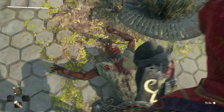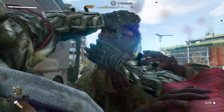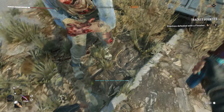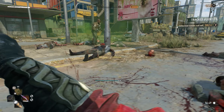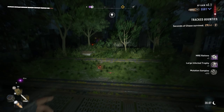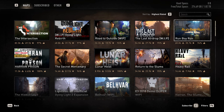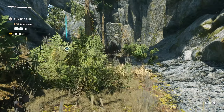The first bounty is to perform 10 finishers. I recommend using your fists to break the enemy's stance and then perform the glory kill. The next bounty is to chop off 50 enemy limbs, which is very easy if you attack the enemy's legs. The third bounty is to survive 60 seconds under a night chase, which is also very simple. The fourth bounty requires you to complete the Run Boy Run community map. You don't need to get the gold medal to complete this bounty, but I'll show you how I got it in case you're having trouble.